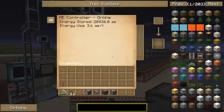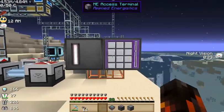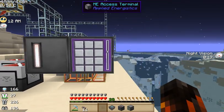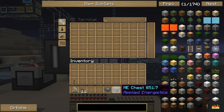Next thing we're going to need is our access terminal so we can see inside of it. The energy just travels through — you don't need any cable or anything. The electricity just flows through as well; you don't need to connect it to any extra power, it just shares through the block. Now we can try to add stuff in there, but as you can see we have nowhere to store anything.